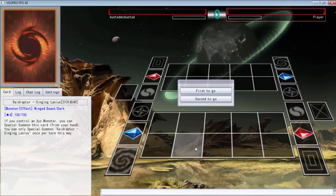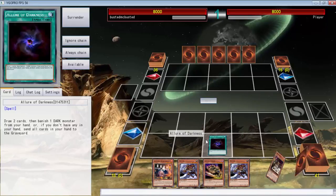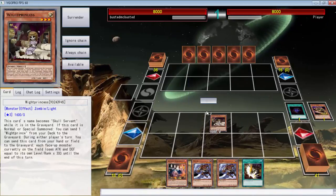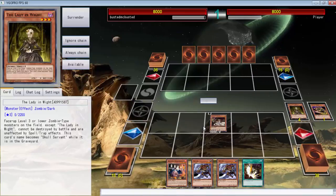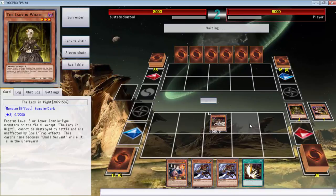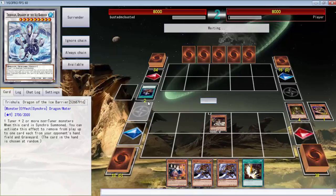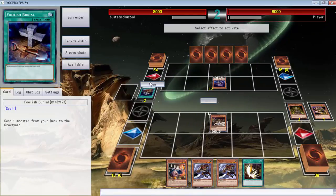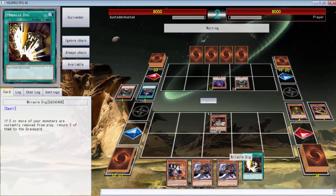Alright, we're going up against another player, which I believe should possibly be the last duel. This is not the greatest of hands. We can do something with that — actually we can do a lot with that. We can send from the deck, and that's only four so that really sucks. We have to just end our turn and hope that he does not OTK us. One change I'd probably make is cut a couple of cards, specifically Dark Law and stuff like that, because it's a one-of and you don't really need it.